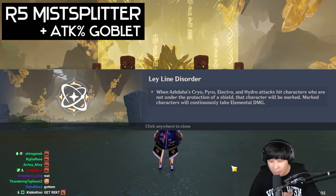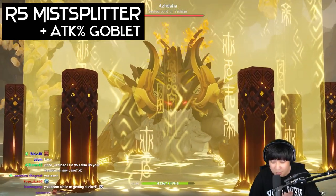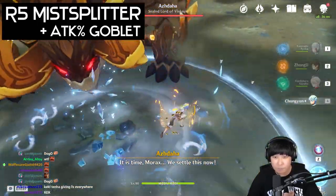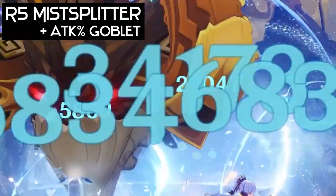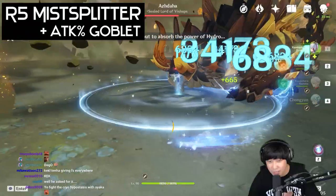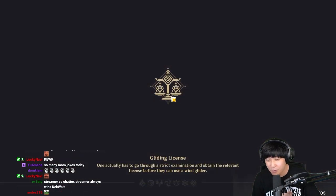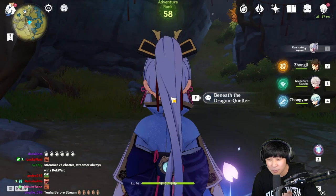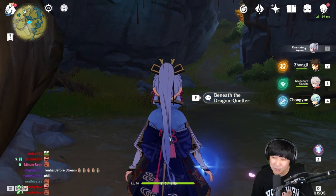So because we got a lot of trial damage bonus here and there, why don't we try out the attack percentage goblet and see how it goes? That's 34k and 46, almost 47k charge attack. So actually when you have R5 Mist Splitter, you don't have to be sad because you can probably change your goblet to attack percentage and do a little bit more damage.